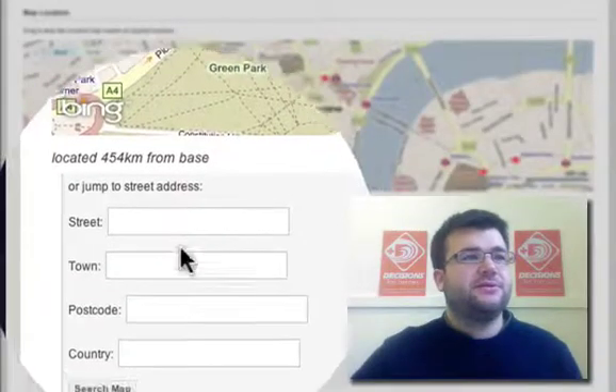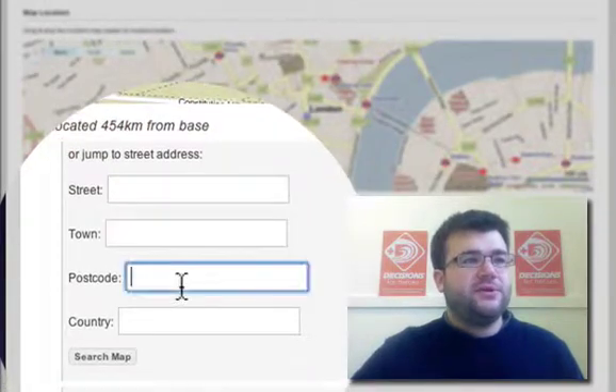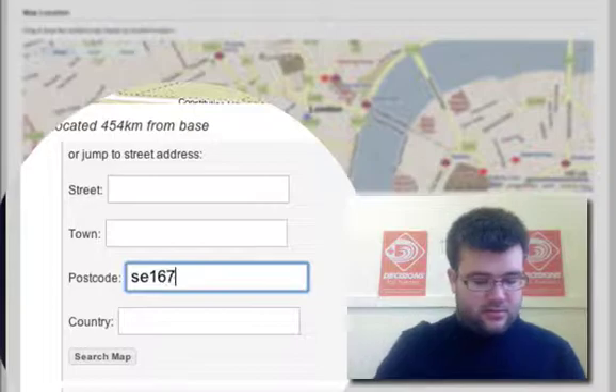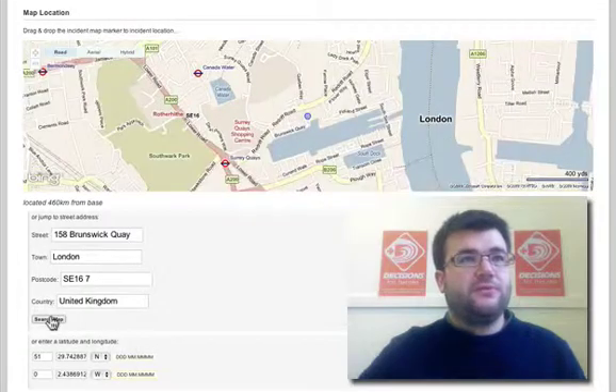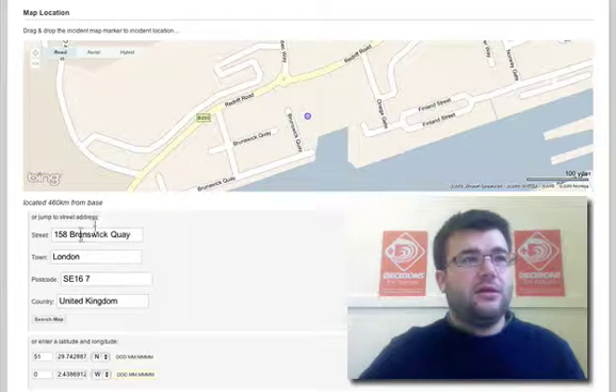Here's a map, and here are new street, town, postcode and country fields. Let me jump direct to a postcode in the UK — if I hit 'search map' it jumps my marker straight there. Really cool. You can see it has filled out the full address.